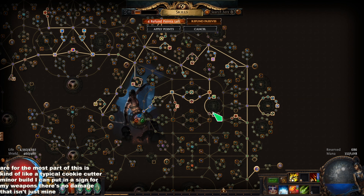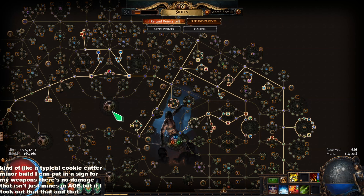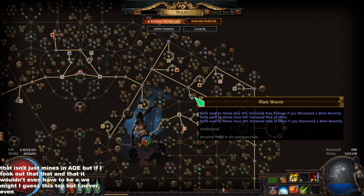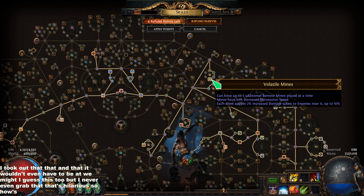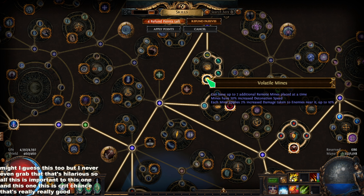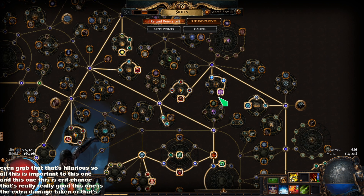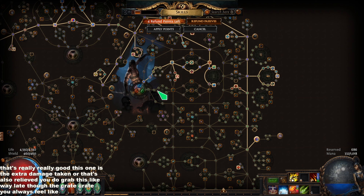I use High Impact Mine, not Blast Chain Mine, for the double damage dealing. My understanding is if I have 19-20 mines, that's a 40% chance to deal double damage. The ascendancy should make that 80% — which is insane. So that's really good for the ascendancy.